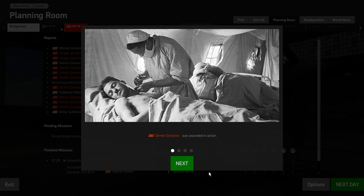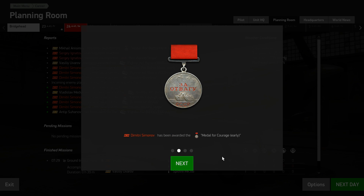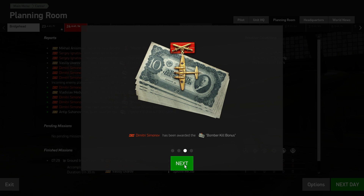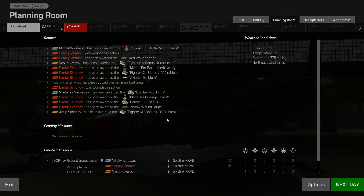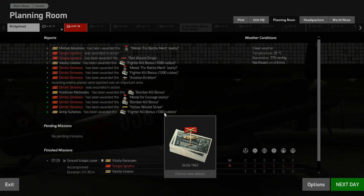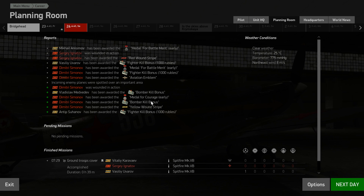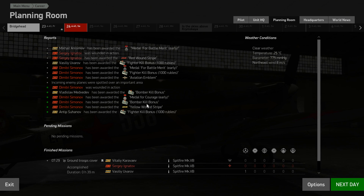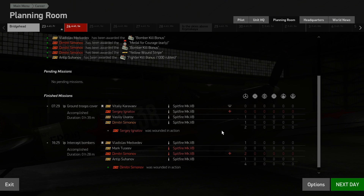Sadly, we were wounded, so I guess we had a rough landing there. Let's see what else we got here — we were awarded the Medal of Courage, I'll take it. We've got a Bomber Kill bonus — I don't know how many rubles that is. And we have been rewarded the Yellow Woundstripe. Some more medals! Look at this, one of our guys got a thousand rubles for his fighter kill bonus. I didn't get an extra bonus for my fighter kill though — boo! At least we got it.